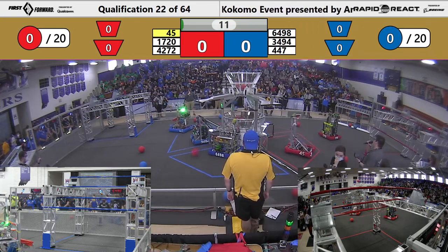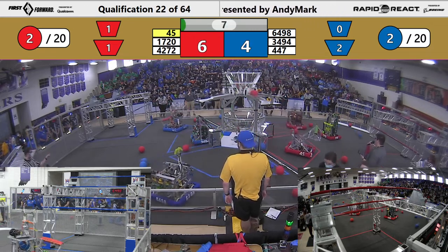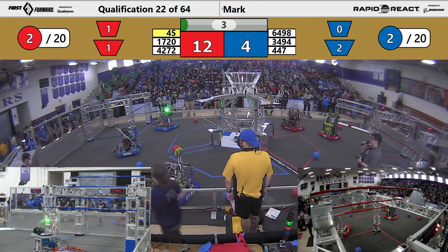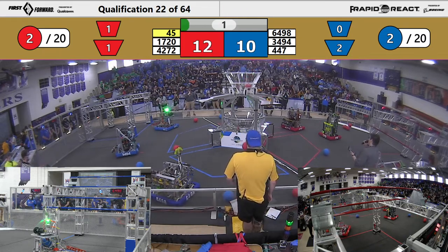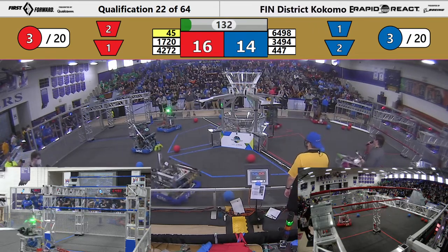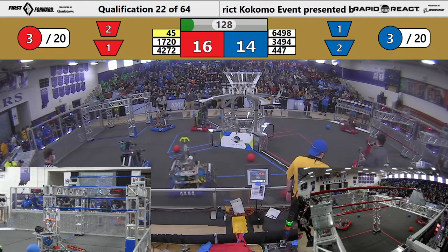42-72 immediately. Cargo in the upper hub. We've also got one each, one color in the lower hub, which means right off the bat, Red Lion is ahead, but only by a little bit. 16-14. This is going to be a tight match, ladies and gents.